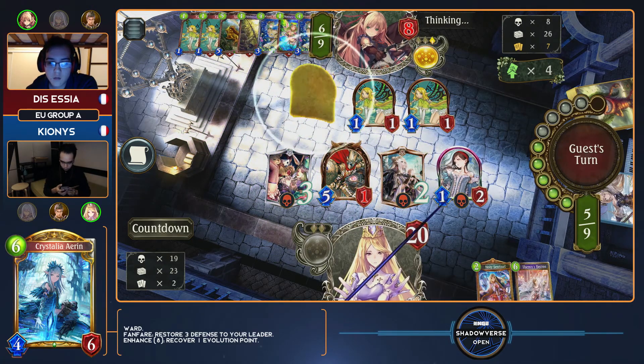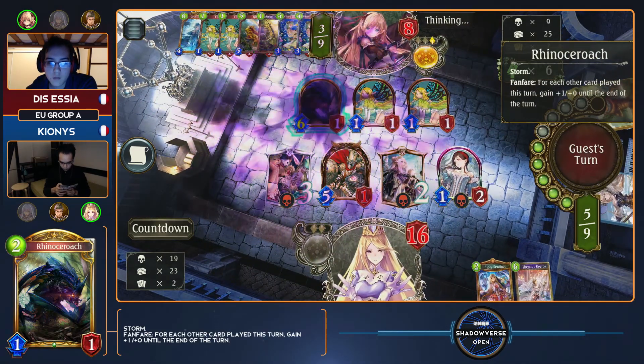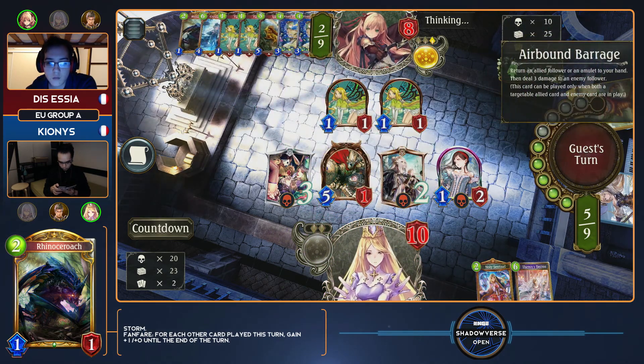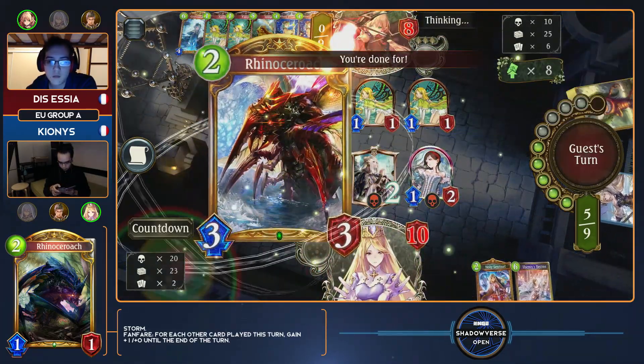Is this a lethal setup? We've got four damage, we've got a bounce — that's six damage — and then bounce into eight evolve. Yeah, that's it. Essia is like, I know when I have lethal. Turn nine, full 20 damage. Easy.